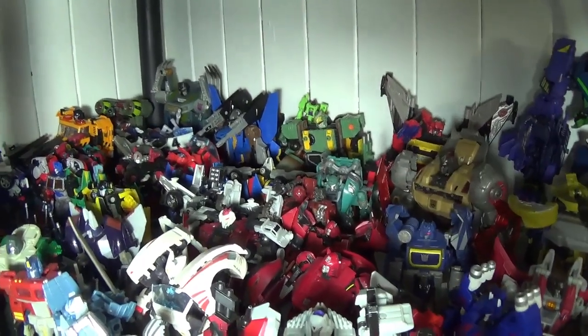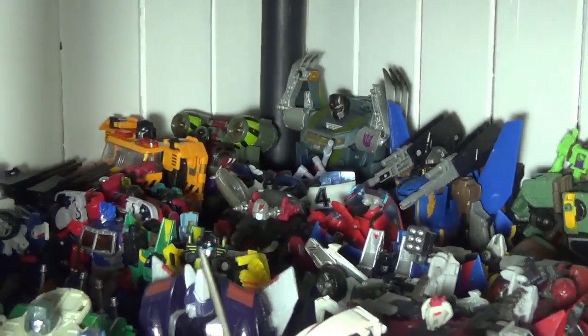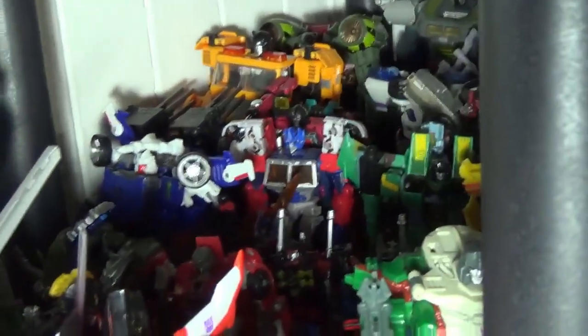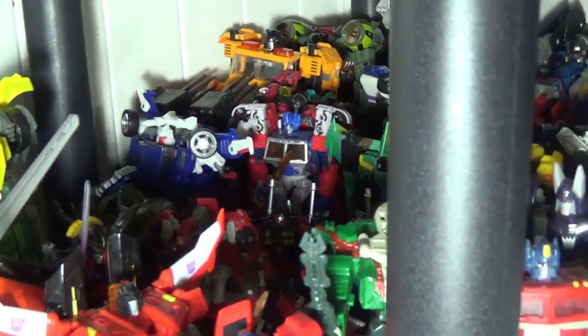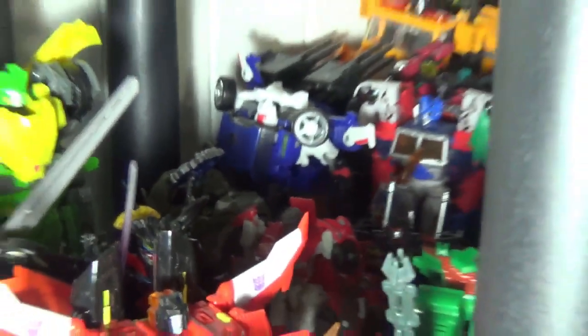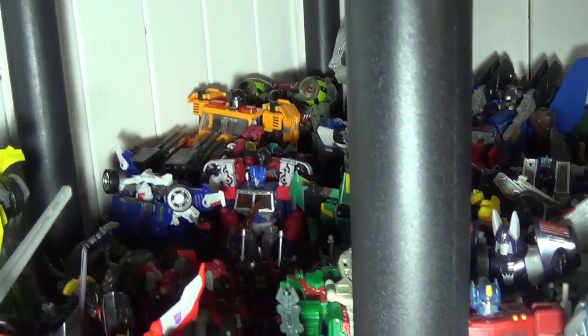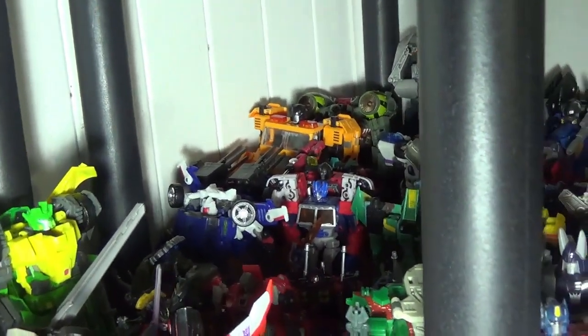Warpath, Cup, a Classics Bumblebee I forgot to mention in the back, and a Universe Classics Onslaught poking out there. For Reveal the Shield it's really hard to make out but there's a Frenzy, a Rumble from the Takara lineup, a Windcharger just visible in the shadows, a Trail Cutter Legends figure, and a Legends Warpath from Universe Classics. We also have a repaint Backstop for the Generations line. For Deluxes there's a Mindset, Trax, Perceptor, Laser Optimus Prime, and Special Ops, who has Grapple and Lugnut.